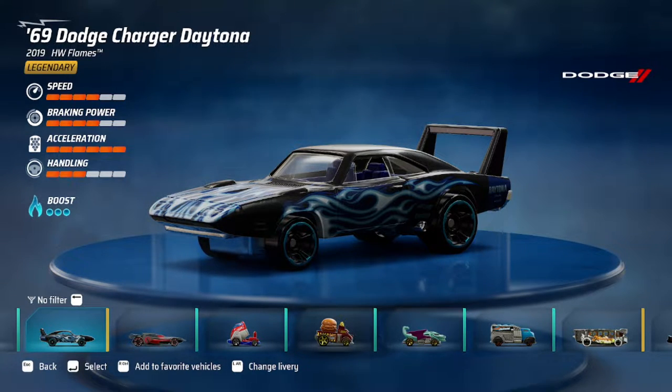Hi guys, welcome back. Today we're gonna take the Dodge Charger Daytona for a spin. It has 4 in speed, 4 in braking power, 6 in acceleration and 3 in handling with 3 boosts. I just upgraded this car. I haven't been driving it before, but the design of it is so nice. Why not? Let's do it.